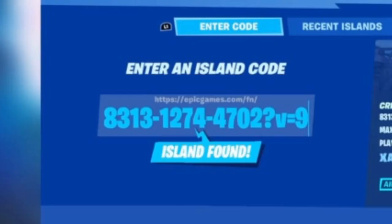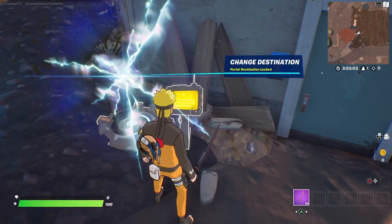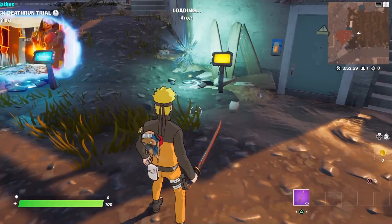First, as I said, you're going to want to go to creative and you're going to want to enter this code: 8313-1274-4702, question mark v equals 9, and the v is lowercase. If you need to, go ahead and pause it on the screenshot that I showed you of the code that I entered in.